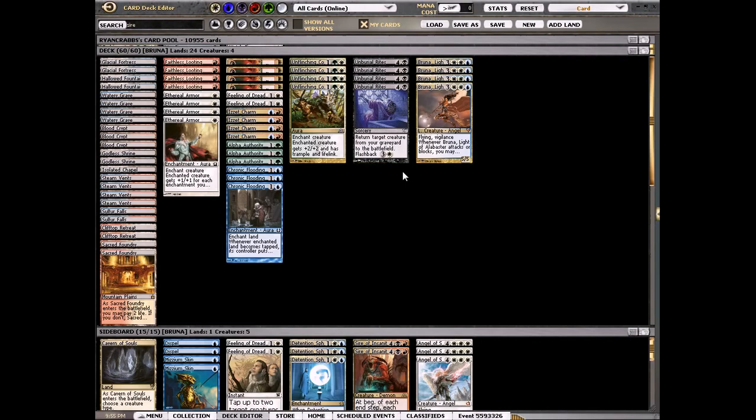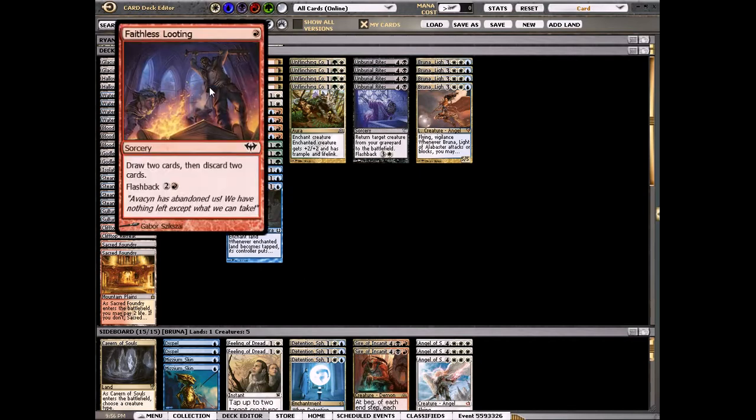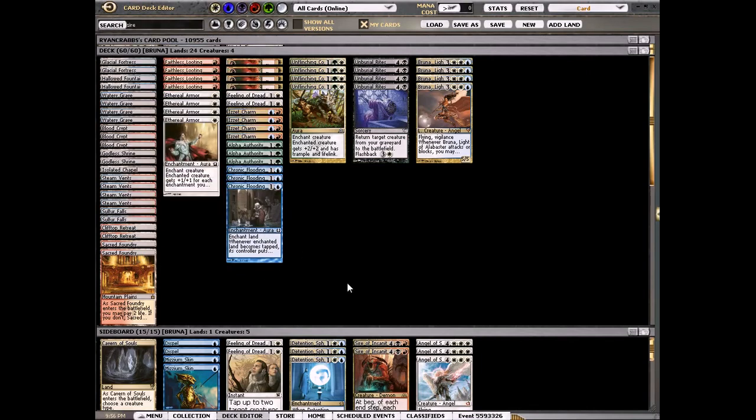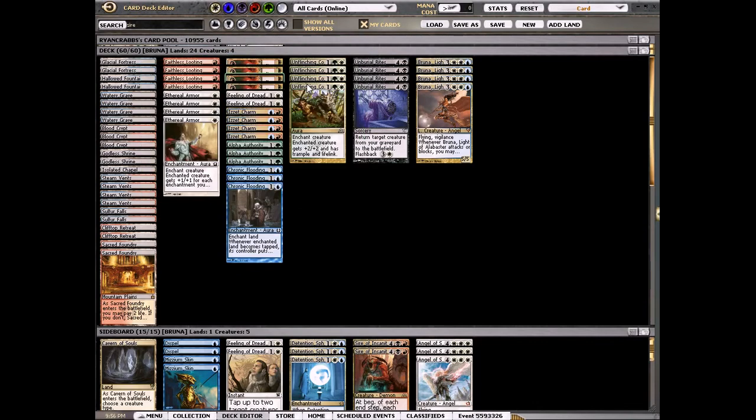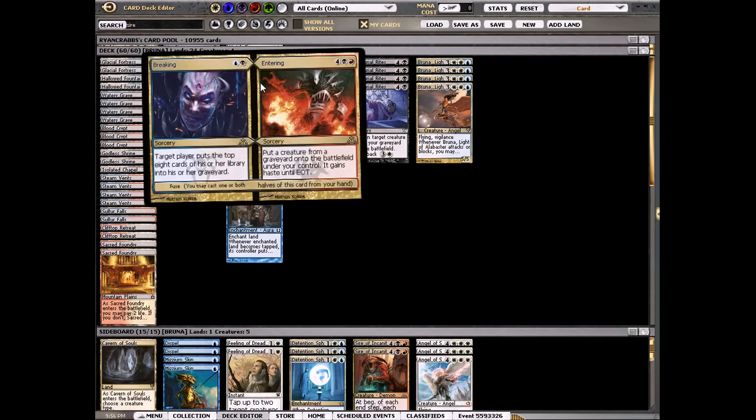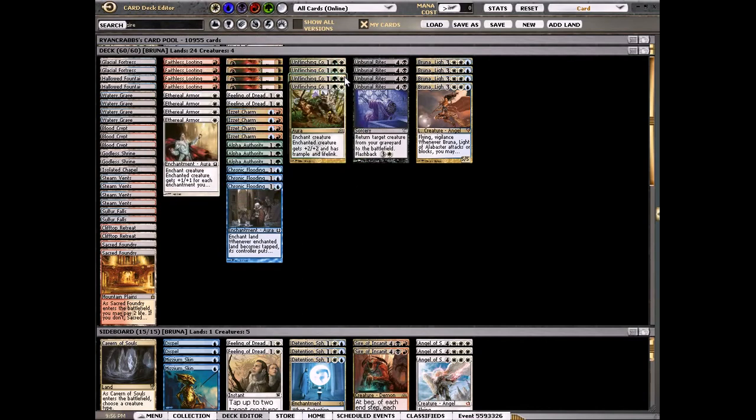We're playing Faithless Looting and Izzet Charm to discard our hand. Keep a hand with one or two auras — which are useless to cast — play Faithless Looting, draw two new cards, and those auras go into the graveyard safe for later. Also, on the Entering half of Breaking//Entering, you can return a creature card from your graveyard and give it haste. This gets around Ground Seal, which is nice, and against a control deck that taps out we can just cast Entering and kill them.